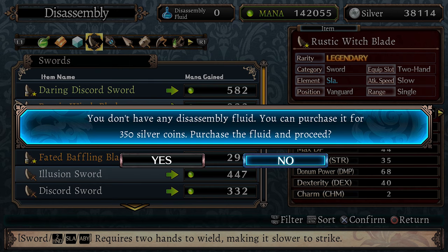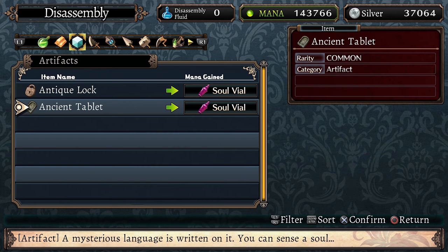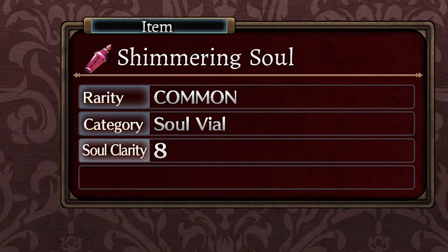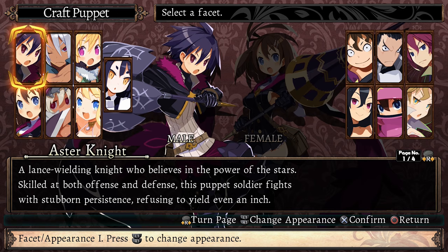Disassembling an item requires disassembly fluid that can be purchased at the market. Most of the time disassembling an item will convert it into mana, but there are certain items called artifacts that function a little differently. When you disassemble an artifact it will be converted into a soul vial instead of mana, and there's a chance that it will produce a high quality soul vial with a higher soul clarity. The higher the puppet soldier's soul clarity is the stronger it can eventually become, so these soul vials can be used to create even stronger characters.